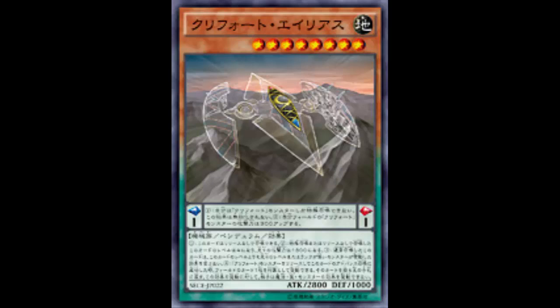Nothing special so far. I think that this last part will be its actual individual effect: when this card is tribute summoned by tributing a Cleapwood monster, you can target one card on the field and return that target to the hand. Your opponent cannot activate cards or effects in response to this effect's activation. So his special individual effect is being able to bounce a card on the field back to the hand.